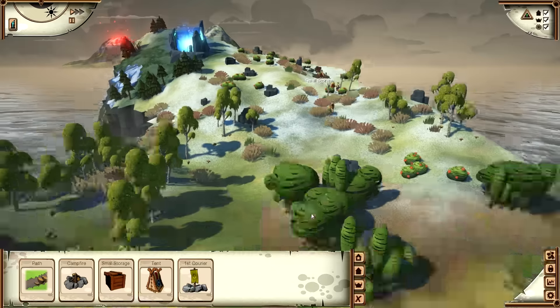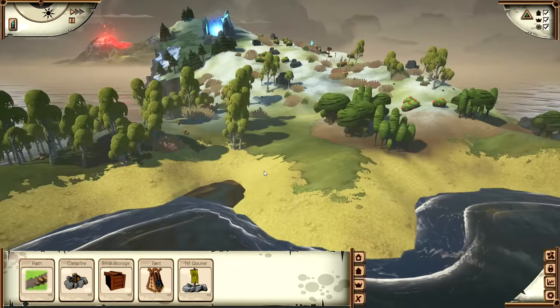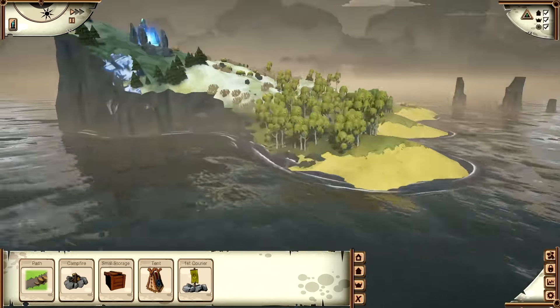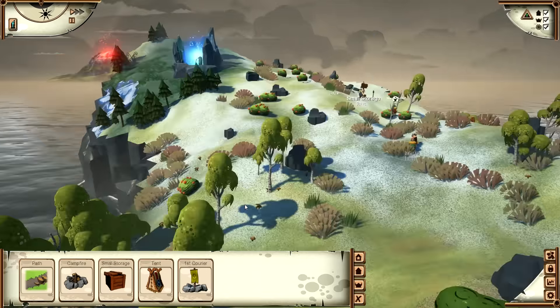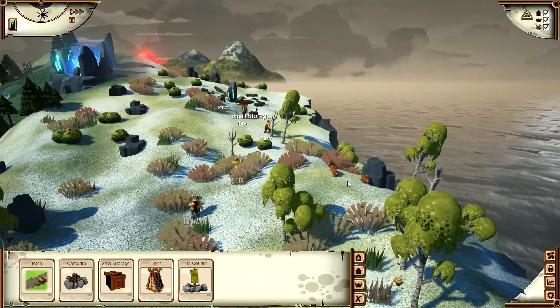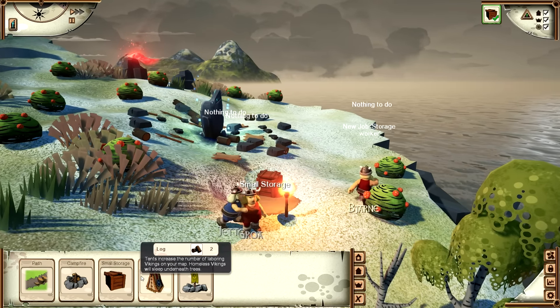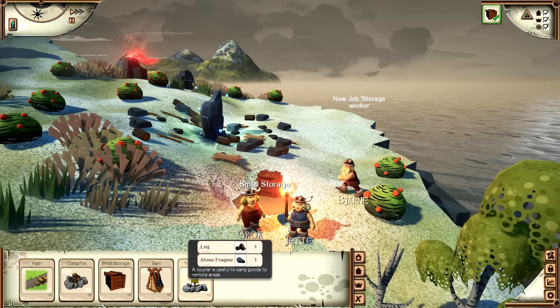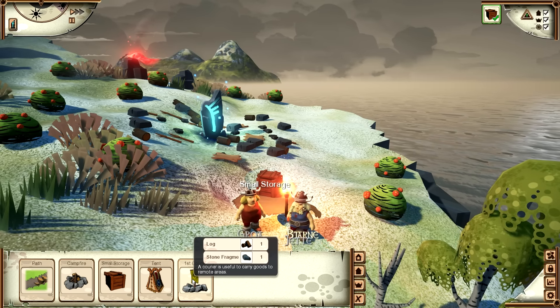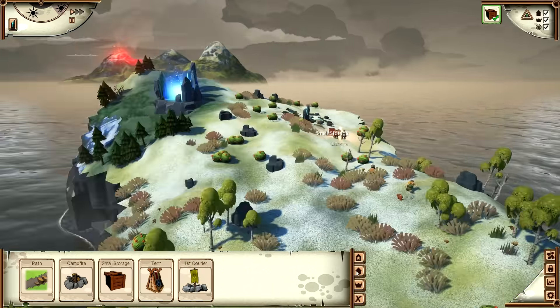I think later on there's more portals and enemies that pop up — wolves and things like that. But I don't think we have to worry about that here on this island, because I don't see any wolves or any other random wandering enemies. We got some hunting we can do here too. We got some rabbits. We got a small storage going up here. Oh, we got a carrier to carry goods from two remote areas. That's kind of nice. We might use that later when the maps get bigger.